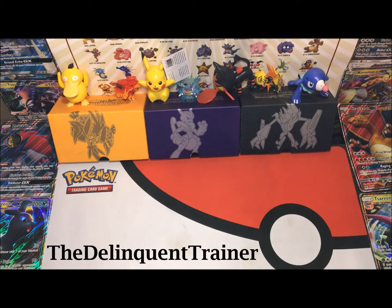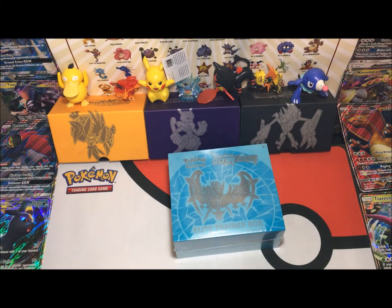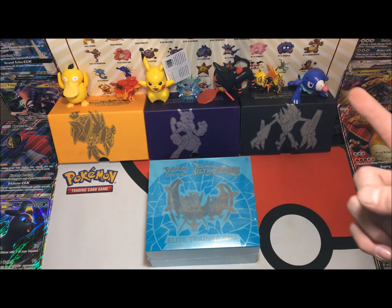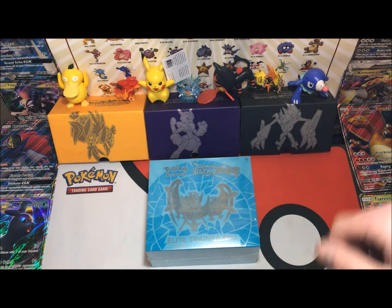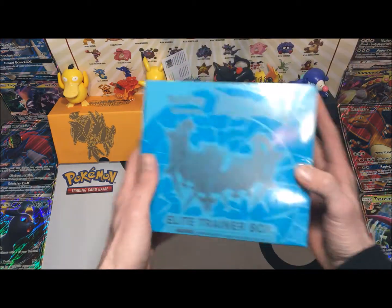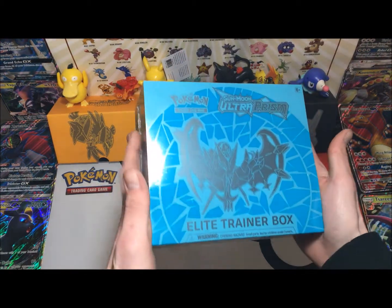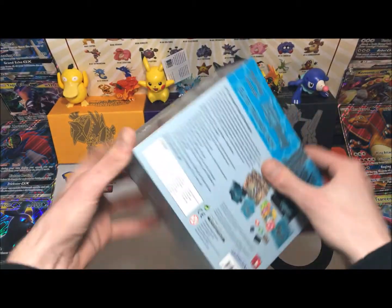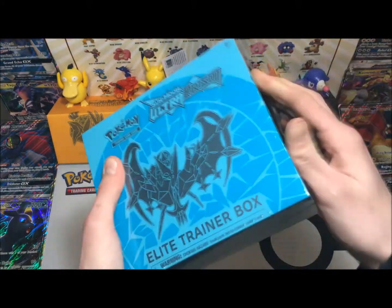What's going on today guys, it's the Delinquent Trainer coming back at you with another video. Today we got something that isn't garbage — the brand new Ultra Prisms Elite Trainer Box. We're gonna crack into this bad boy as fast as we absolutely can.